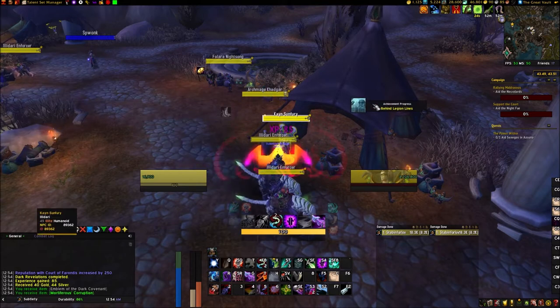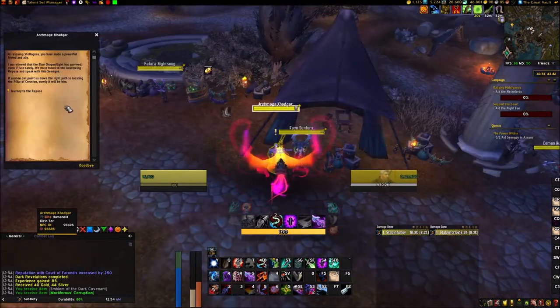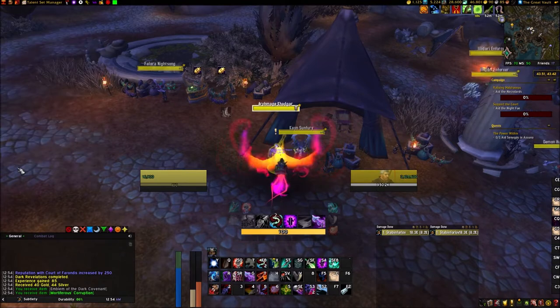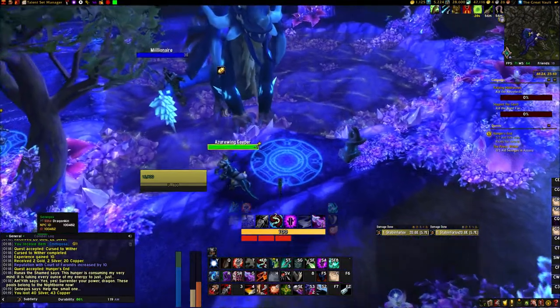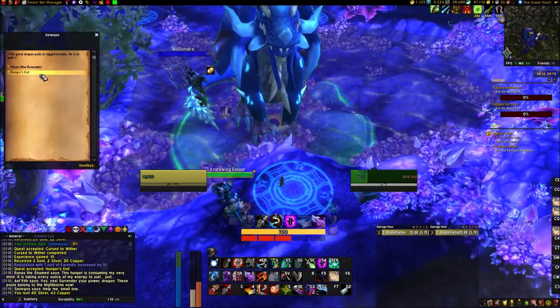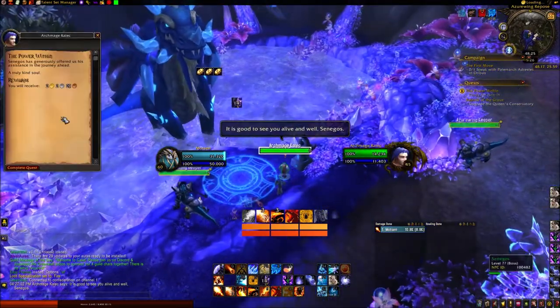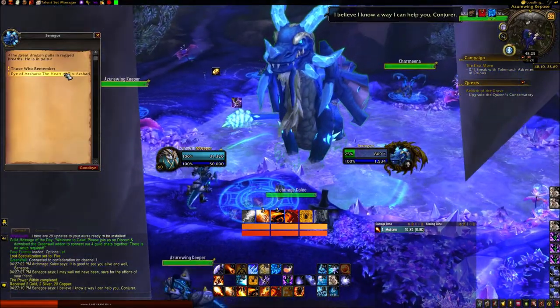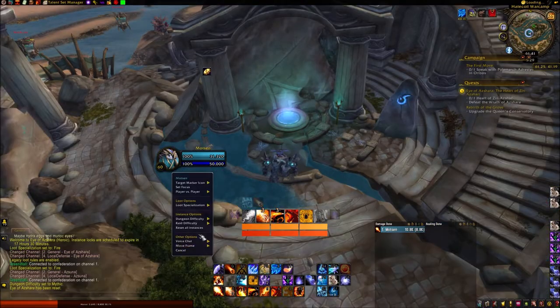After that, you accept the quest Journey to the Repose from Archmage Khadgar. Then another few quests later, accept the last quest from Senegos going forward, and complete quests all the way until Hunger's End. This is where you turn in Power Within. Then get Eye of Azjara, the Heart of Zin-Ajari from Senegos. This sends you to Eye of Azjara in Azuna.